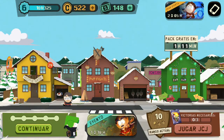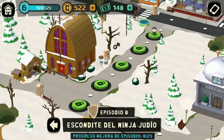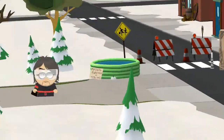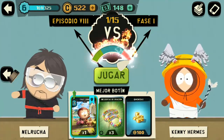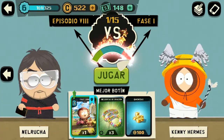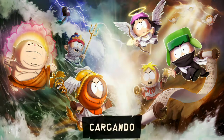Primero vamos a mirar las cartas a ver cómo se comportan. Vamos a jugar una partida en campaña para ver qué tal se comportan las cartas, y después pasamos a jugar una partida jugador contra jugador.